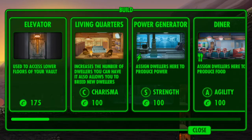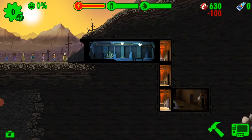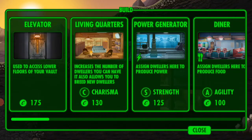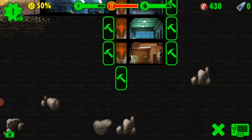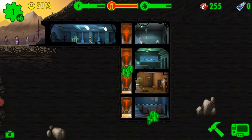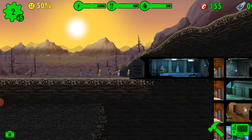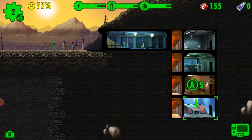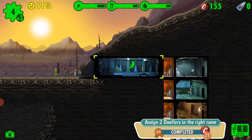You need to make people happy. This is the build menu where we can build many things — living quarters, a power generating room, a water treatment plant, and an elevator. In the kitchen, which is a diner, this person is good in strength which powers the room. She's good in food, so I assigned her there, and she's good in the water treatment plant.